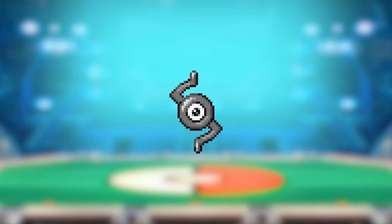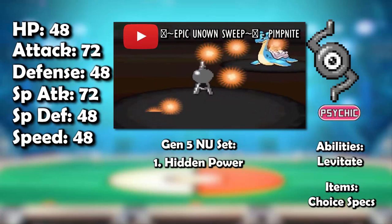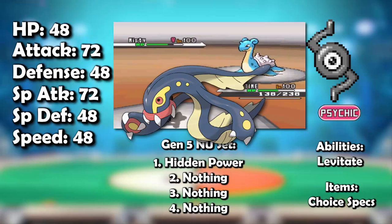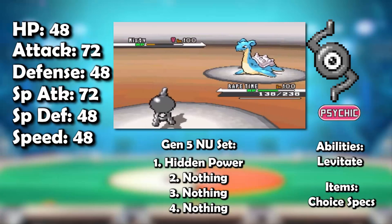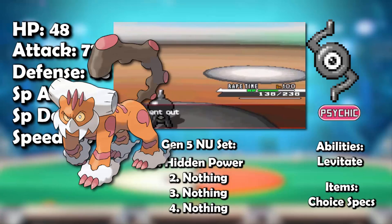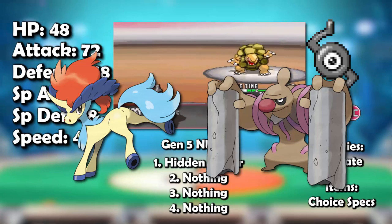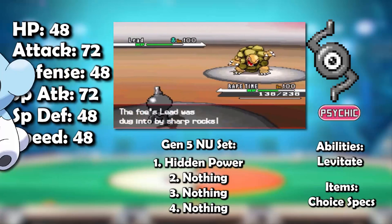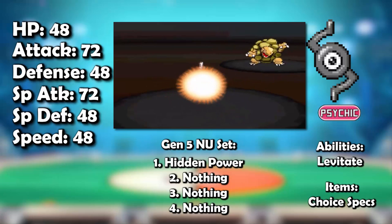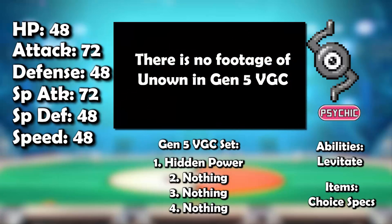Gen 5 didn't really change anything for Unown. The worst thing that happened was yet another Pokemon with no weaknesses was introduced, being Eelektross. But apart from that, Unown was still the unpredictable menace it was, capable of OHKOing threats like Landorus and Salamence, dealing good damage to Keldeo and Conkeldurr, and absolutely destroying Pikachu. Yet again no one wanted to use it, keeping it in the NU tier, and funnily enough it wasn't very popular in VGC either. Although if Unown got access to the move Protect, it probably would have made Top Cut at some point.